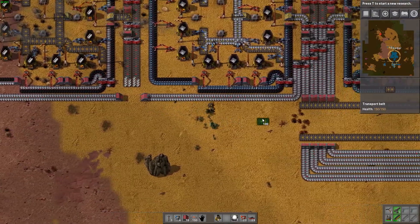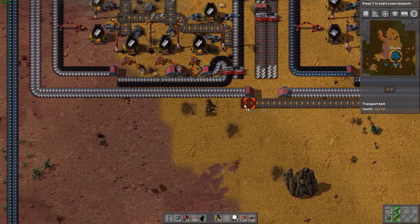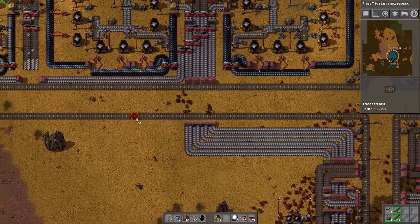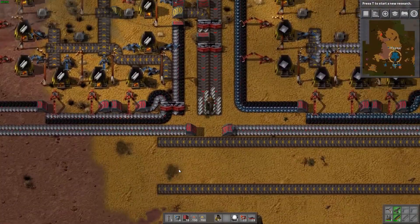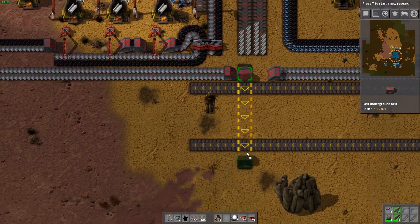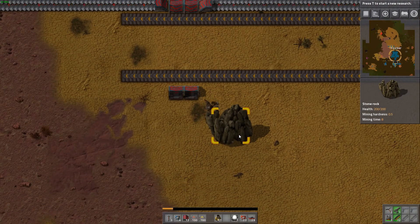Let's extend our fake wall even further this way. I do like having a walkway so that everything is really accessible - I hate having to walk over belts and weaving in between things. Let's get rid of this rock.